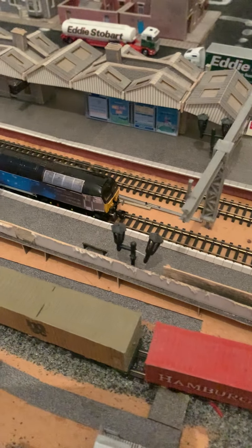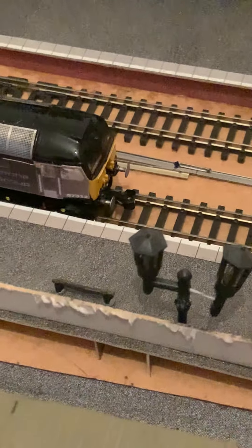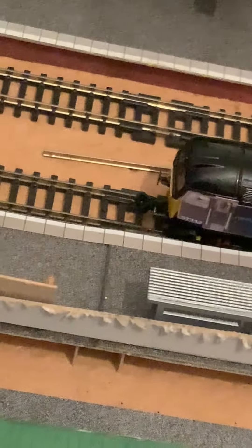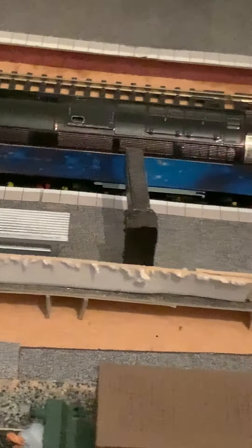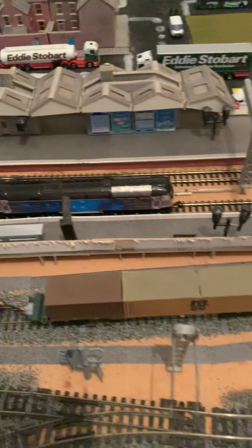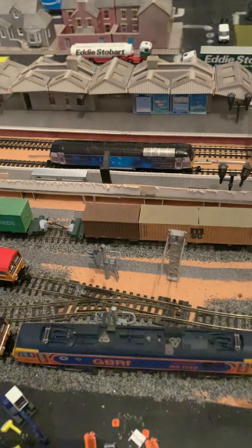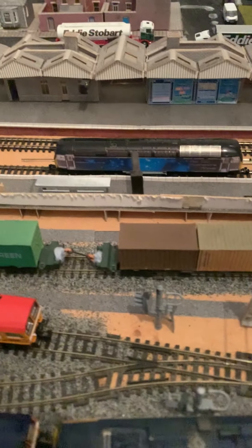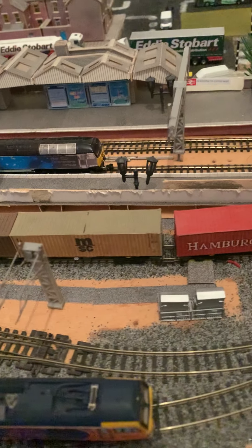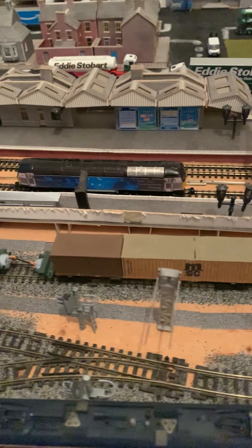It's got the DAPOL magnetic coupling at the front and at the rear as well. These were vinyls that I got for this loco and I'll leave a link in the description below for these vinyls if you want to make 57312.